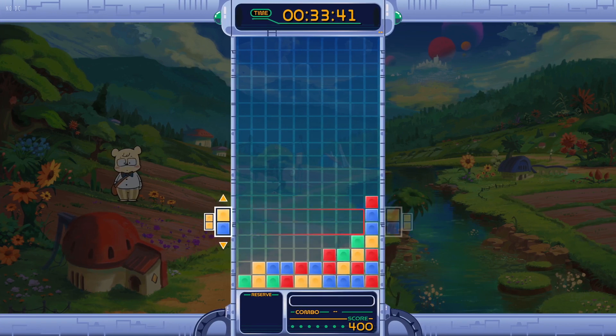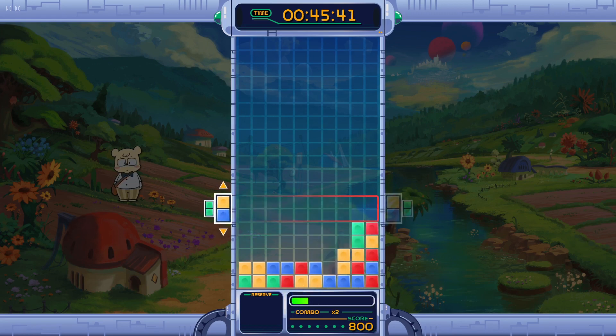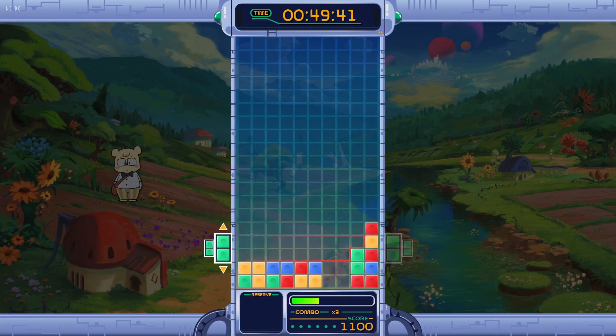The main change that DreamShot Fantasia brings to the tile-matching genre is the ability to shoot tiles onto the field from the left or the right side of the board, while still allowing you to move your colours and pieces as you need to. You're also able to move the game state with your pieces, depending on which side you throw it from — the left or right.